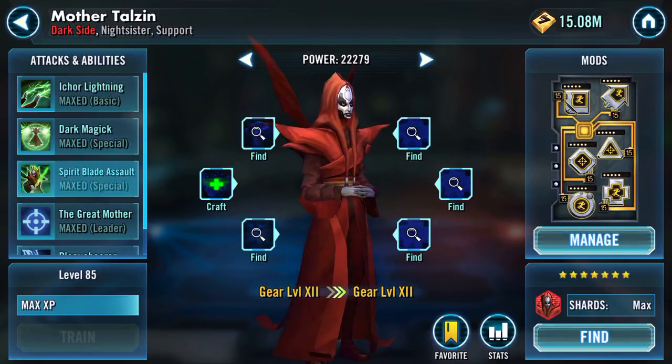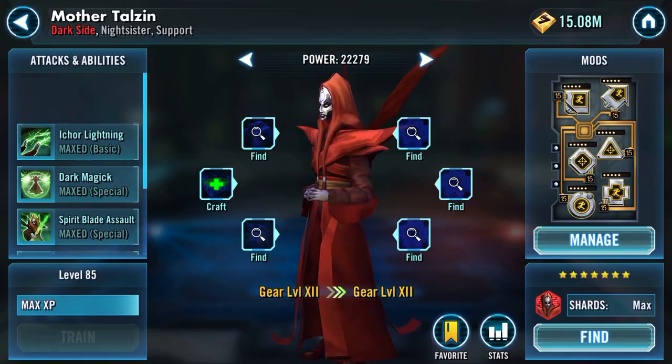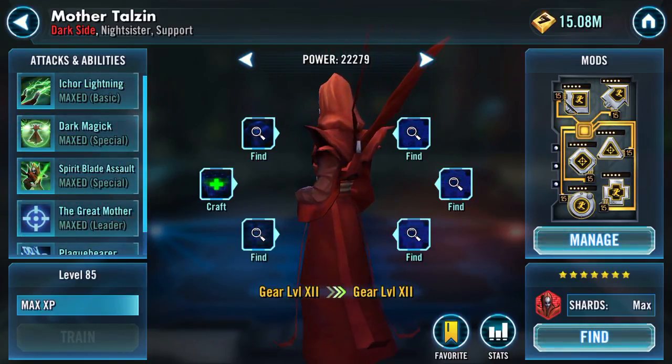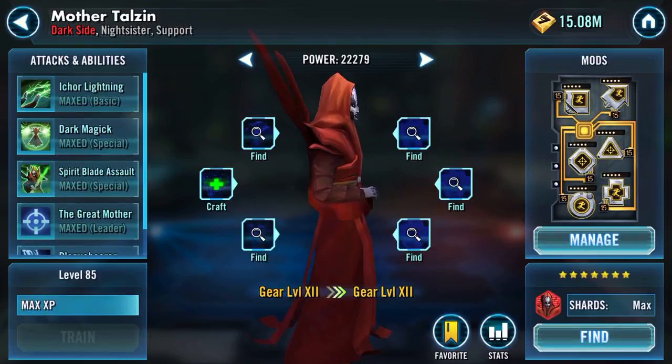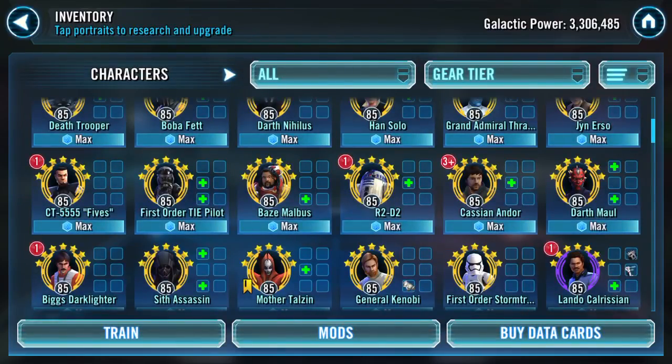Mother Talzin is fully maxed. Speed and a bit of potency on her — 213, so that's 243 with her lead boost. I really should make her quicker.